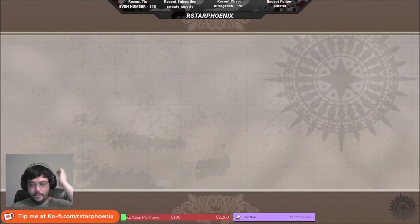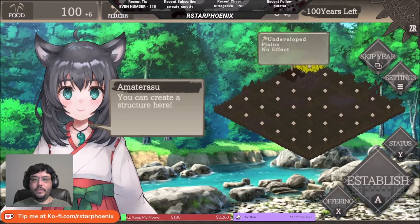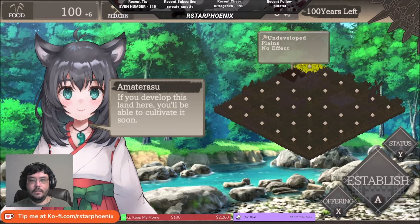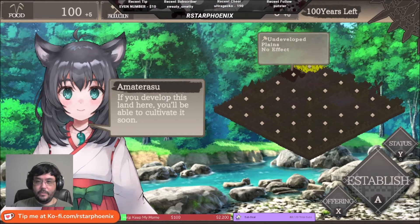Your goal is to make it through all hundred years. When you start off you have one little block and you have to develop it. Amaterasu greets you and says you can create a structure and develop the land. We start off with 100 food and 100 production. I get plus five every year — each turn is basically a year — and I have no culture because nothing generates it yet. As I build stuff I have to keep an eye on that. It tells you there are 100 years left at the top, which means I have 100 turns to complete this map.